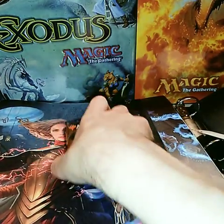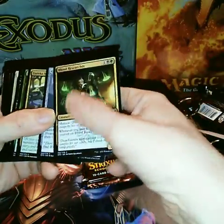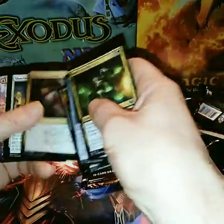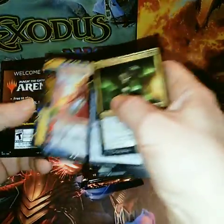Okay, now let's see if we can get some special cards that I don't have already, because I keep getting the same ones over and over. Search of History. Show of Confidence. Tenured Inkaster. And a Compulsive Research. Wow.